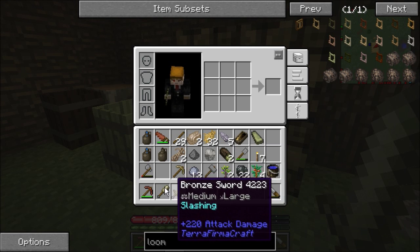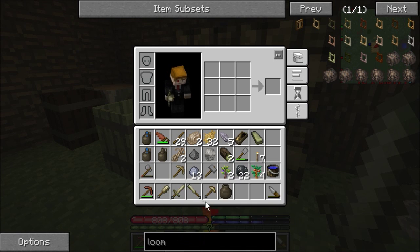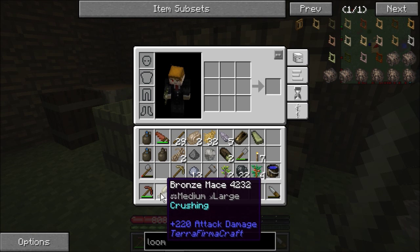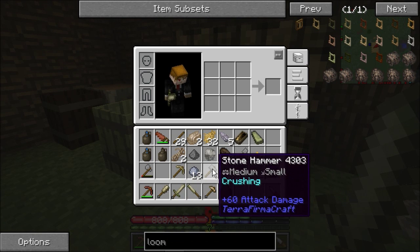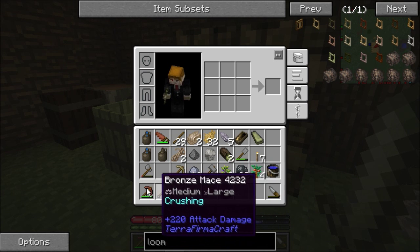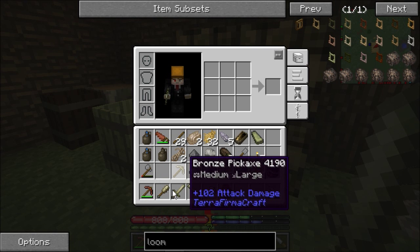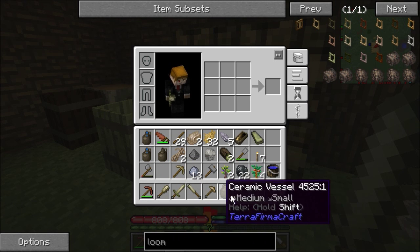220 attack damage compared to the normal axe, which does 60 - is almost four times the amount of damage. And this sword will last a lot longer, while still doing the slashing damage. Whereas the crushing is equivalent to, again, about four times that. And in comparison, it's almost double from copper. So this would have been a waste to make these all out of copper - not to mention, I wouldn't have enough.